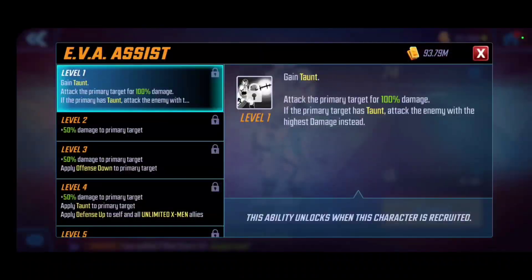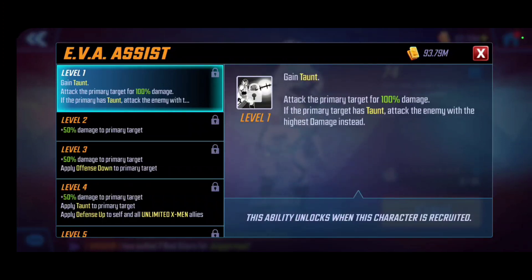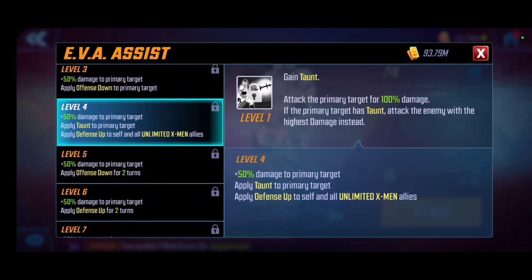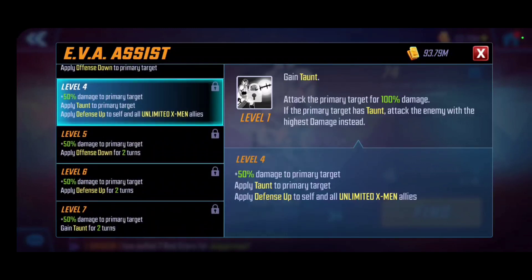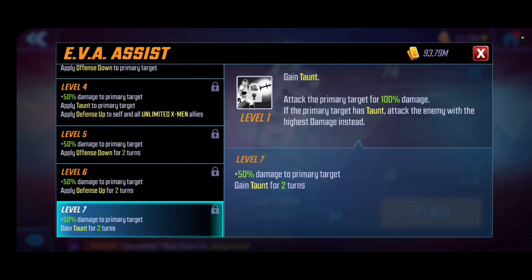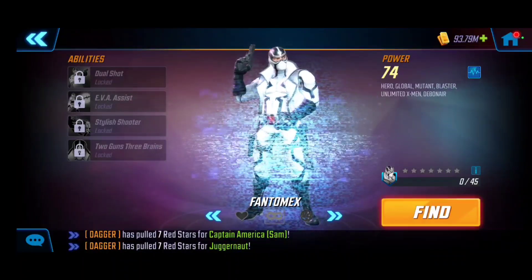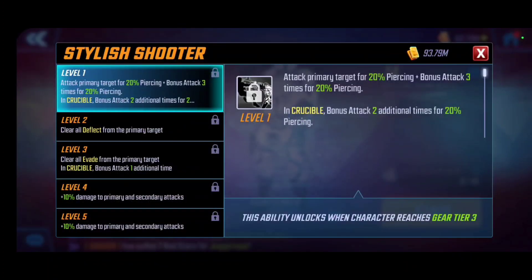Eva Assist is his special attack. He gains taunt and attacks the primary target for a set percentage of damage. If the primary target already has taunt, he attacks the enemy with the highest damage instead — really targeting them. Leveling this up applies offense down and provides defense up for himself and Unlimited X-Men allies. Offense down lasts two turns as does defense up at level six. The T4 gives him taunt for two turns, which is useful for tanking damage away from the team, especially given his sustain.